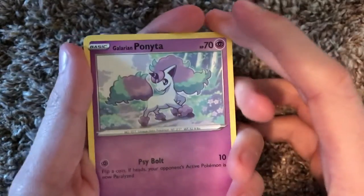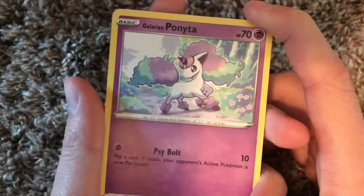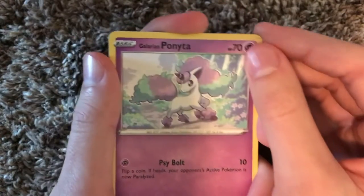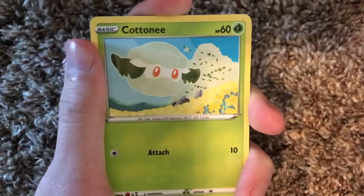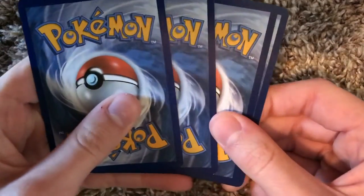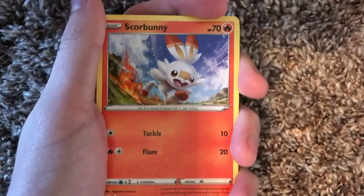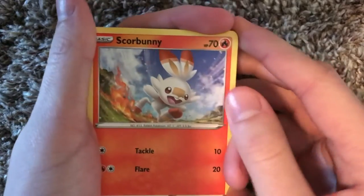We skipped one — we have a Galarian Ponyta! Yo, awesome! That thing looks sick. Last time I think I got my first regional form — I got an Alolan Vulpix, right, opening up the Pokemon Sun and Moon packs. So yeah, now we have an Alolan Pokemon and a Galarian Pokemon. And here's a Cottonee — looks kind of cool, I like the design of that one. And we have Scorbunny — another starter! Scorbunny is such a cool Pokemon. I actually use Sobble though. Would have been cool if we got him, but oh well, we got Scorbunny right there.